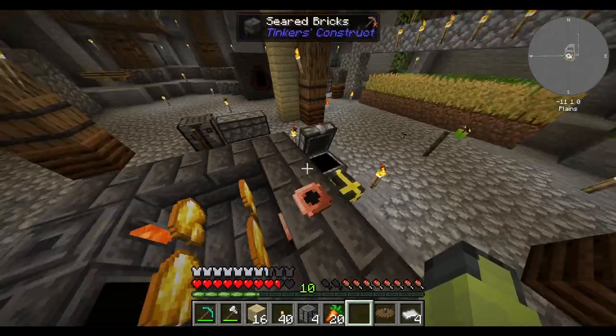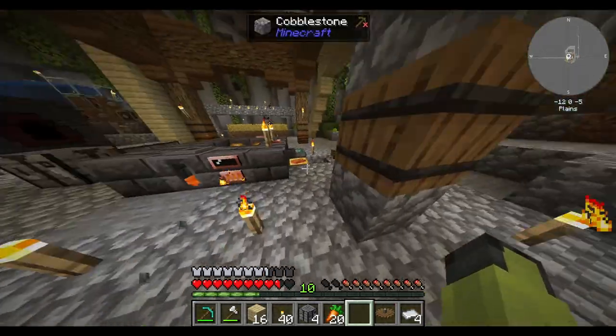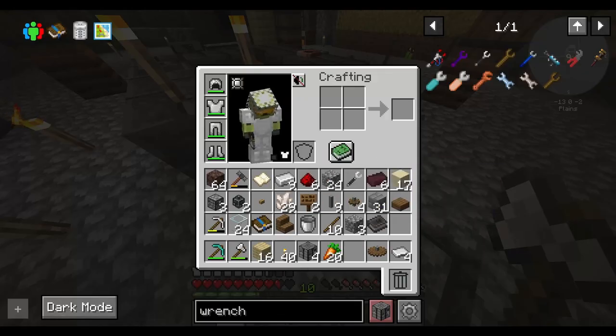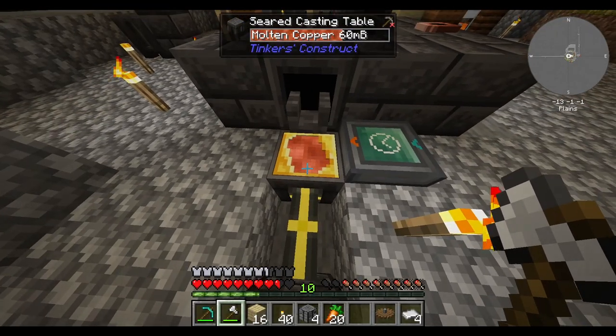Smelt this gold for me, please — I need it. Oh yeah, I see. The casting table gets stuck with partial materials. I wonder if there's a way I can fix that.